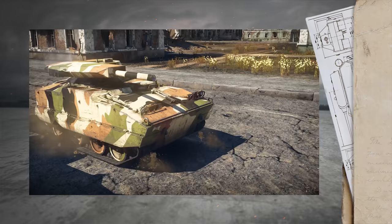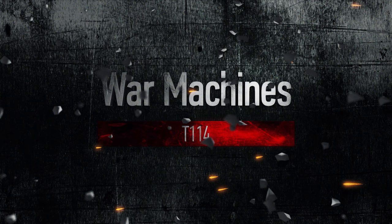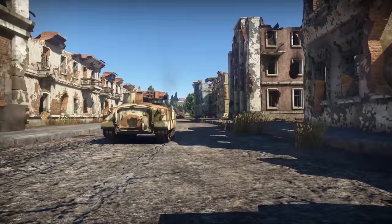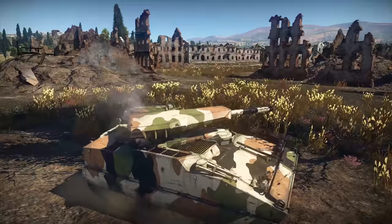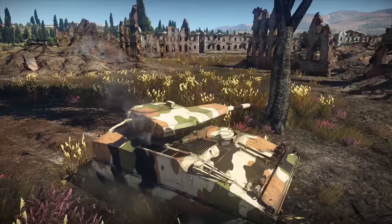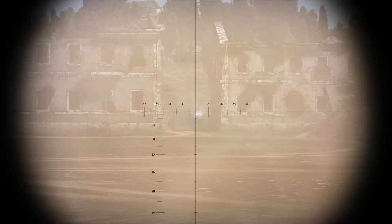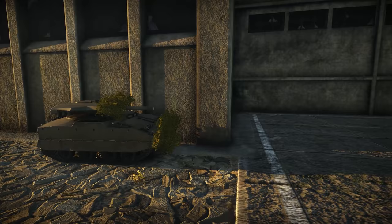We continue discussing the gameplay of the new machines from update 1.71. Meet the fearsome T-114. This unique vehicle holds menacing firepower in a compact-sized hull that can completely disappear from sight with the help of decorators. The T-114 resembles the BMP-1 — they both have somewhat unpleasant ballistics and lack good armor, but the T-114 has a lesser battle rating and still pierces 380mm of armor.